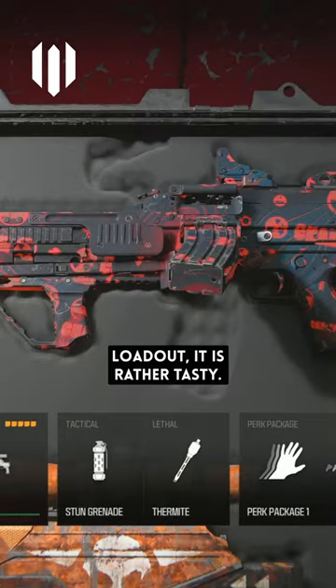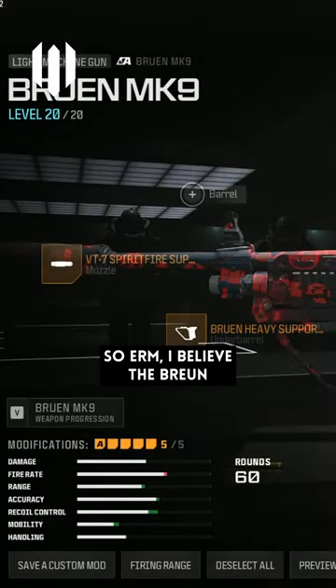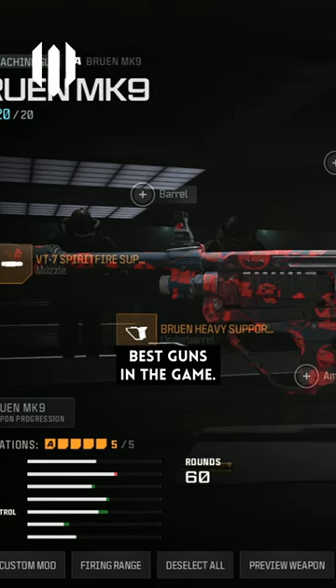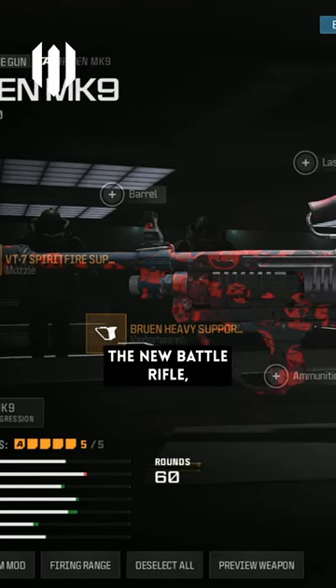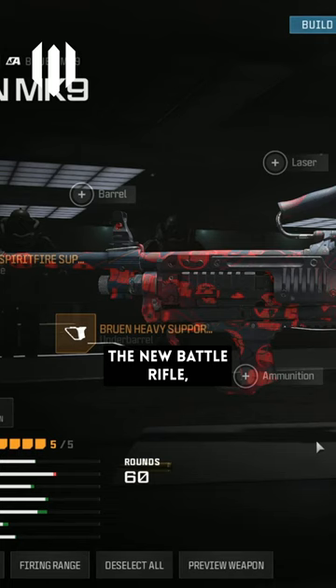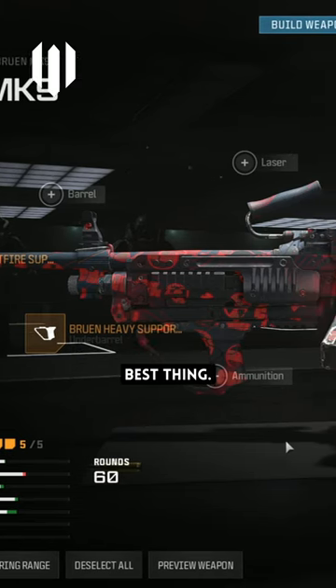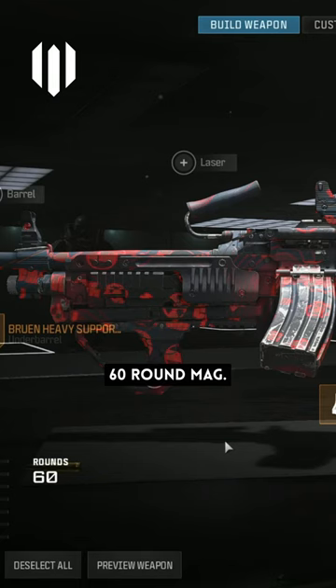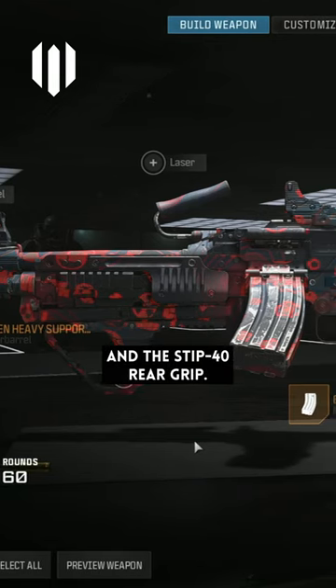Let me show you this Bruen loadout — it is rather tasty. I believe the Bruen is one of the best guns in the game. If you haven't unlocked the new battle rifle, this is probably the next best thing. The attachments are: spirit fire suppressor, heavy support, 60-round mag, glassless optic, and the Stip 40 rear grip.